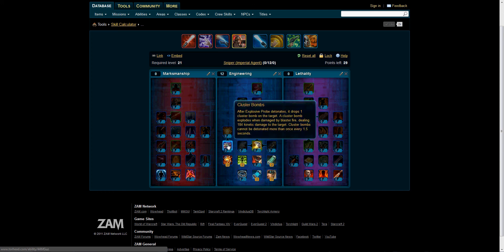Cluster Bombs — after Explosive Probe detonates, it drops one Cluster Bomb on the target. A Cluster Bomb explodes when damaged by Blast or Fire, dealing 184 kinetic damage to the target. Cluster Bombs cannot be detonated more than once every 1.5 seconds. Of course you're going to get that.